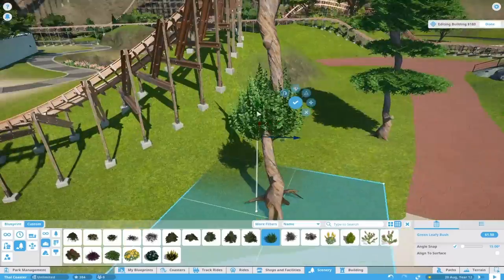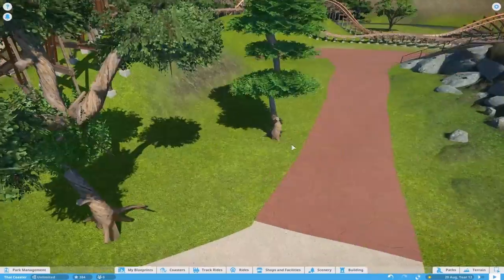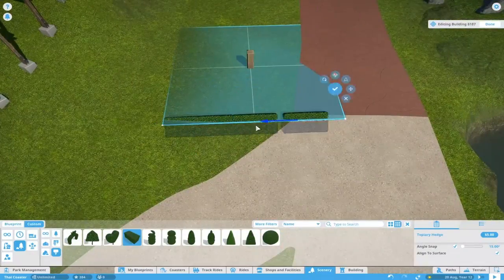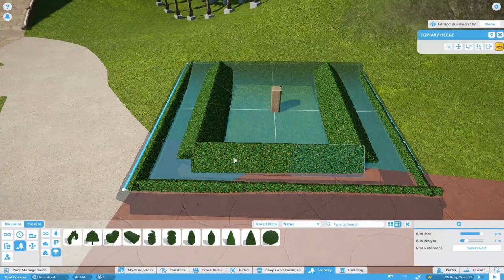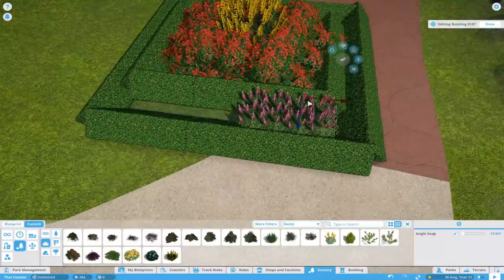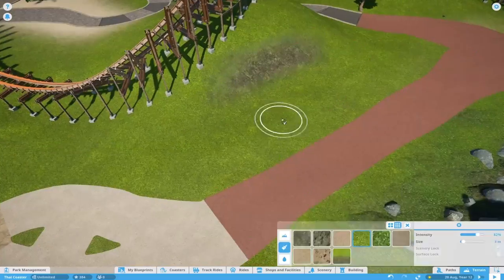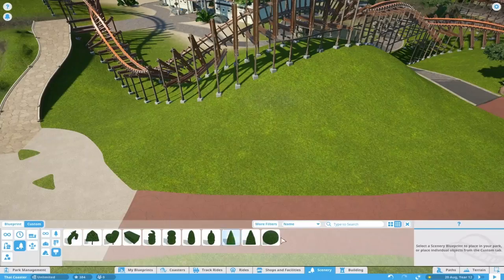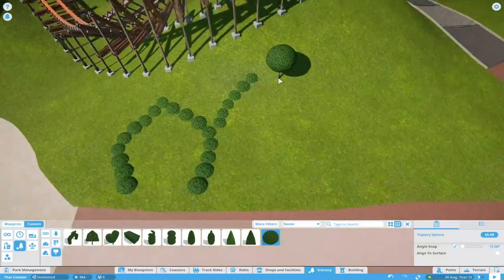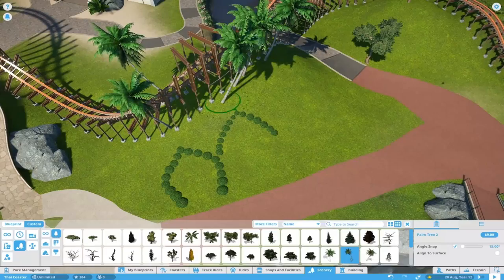I made some custom foliage - some trees - because in the actual park in Thailand there were so many trees and really exotic plants, kind of a forest. I wanted to make a mixture over here. The way you made that flower bed was really great - saving the entire thing at once and putting all the flowers in there makes great use of the feature that lets us select multiple pieces at a time. Efficient working methods look so good.